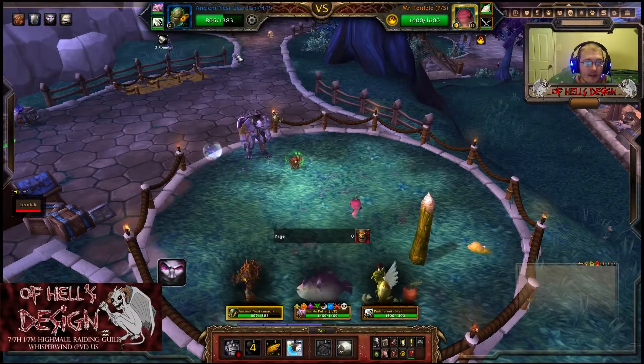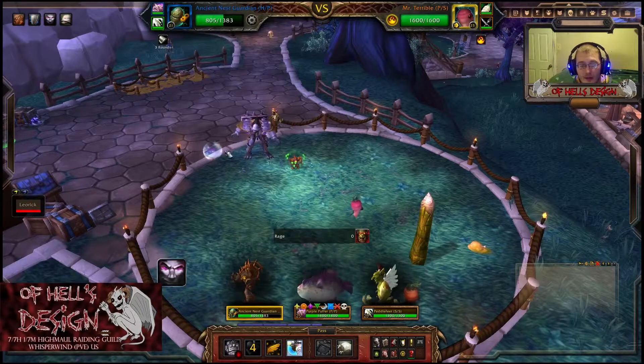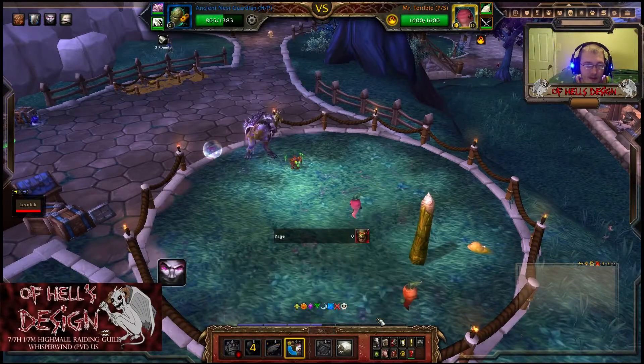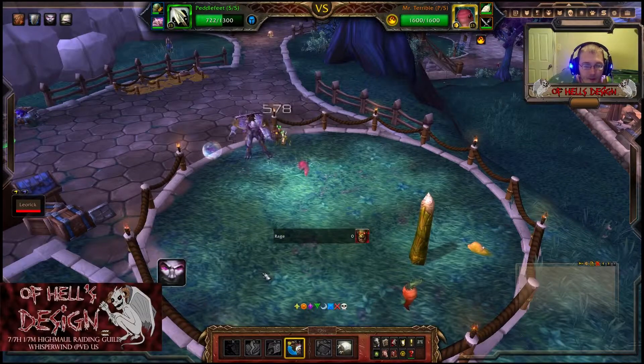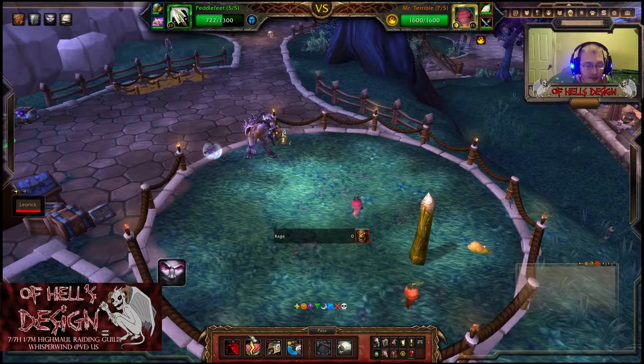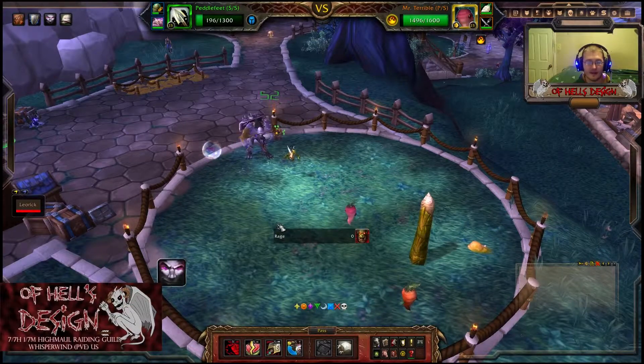First off, I have my leveling pet here in the beginning. It is my ancient nest guardian — took me a while to get it through archaeology, but well worth it. I just think that model is so cool. I switch to petal feet and just start spamming rapid fire. There's not a lot to do, just sit back and relax.